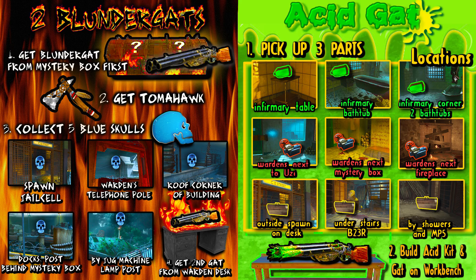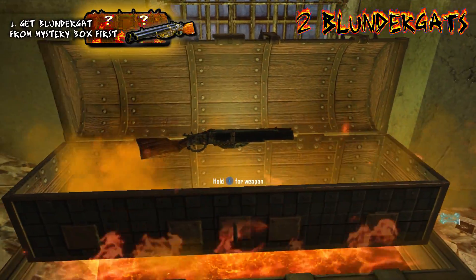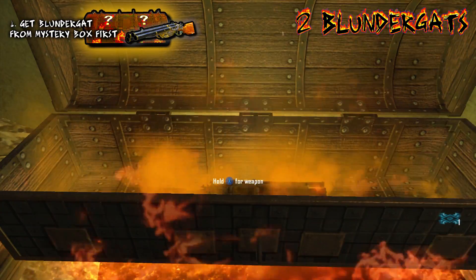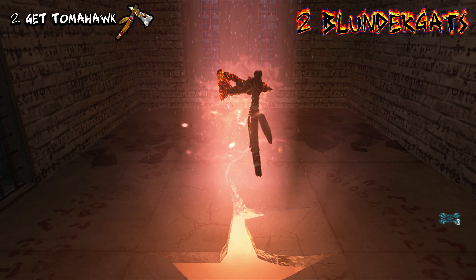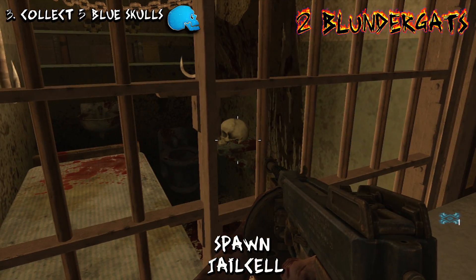I'm going to show you guys how to get two blundergats and then upgrade it into the acid gat. First thing you have to do if you want to have two blundergats is get one of them out of the mystery box before you try to obtain the second one. Another step you're going to have to complete is getting the regular tomahawk, which I just showed you. The step after that is going to be using the tomahawk to obtain these blue skulls around the map, and there's five of them.